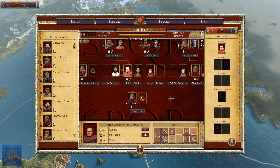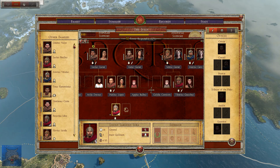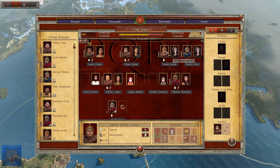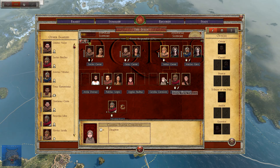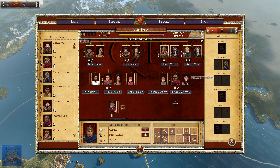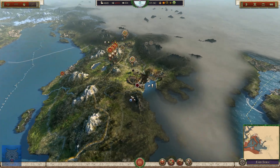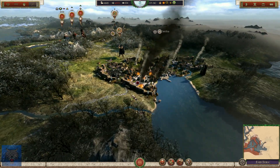Publius Scipio Africanus has a son Lucius. Gaius Julius Caesar has a son Appius Caesar. Sextus Julius Caesar has a daughter Chaldea. Tiberius Gracchus and Marcus Cato are yet to have children. So we've got a lot of Romans to take up the throne if we have a succession crisis.